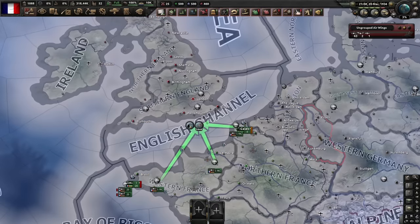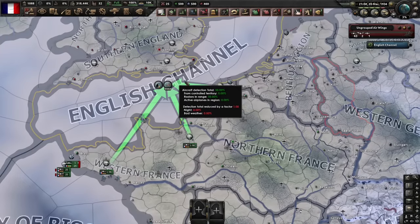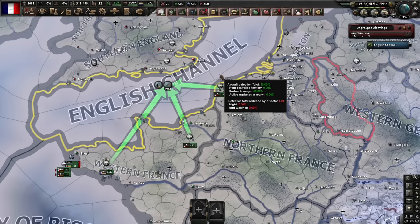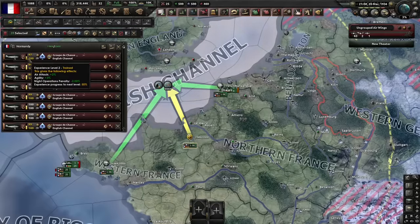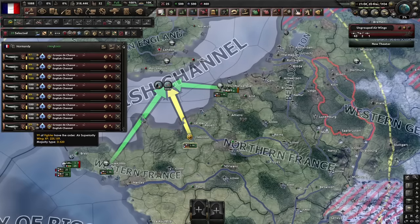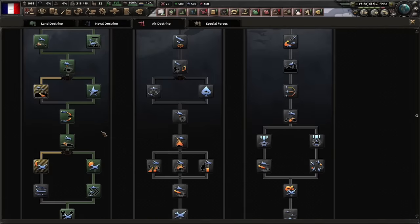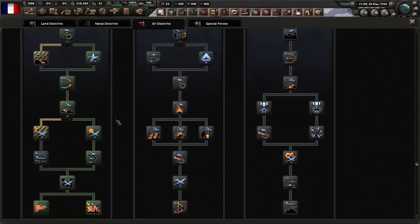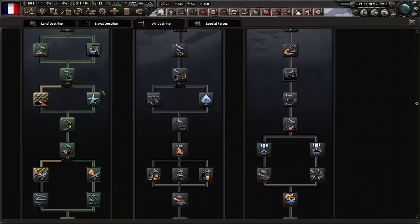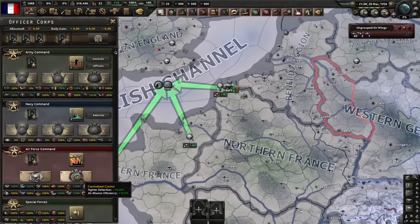For testing conditions: I'm doing my normal English Channel test, France versus Britain, 6,000 aircraft versus 6,000 aircraft IC-normalized. Planes start with full XP. We run all tests with centralized control and air crew surveys. The centralized control for air mission efficiency is really important, and we run the full strategic destruction doctrine tree for both sides — mainly for the 10% agility bonus, but also because doctrines really matter for aircraft performance, and having that spirit on the Air Force makes a big difference in testing results.